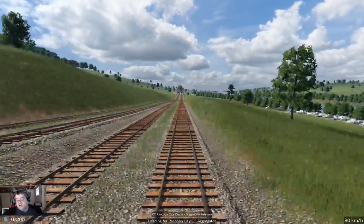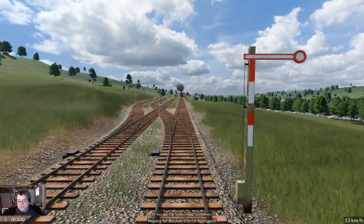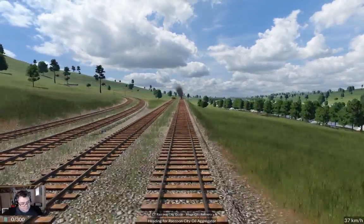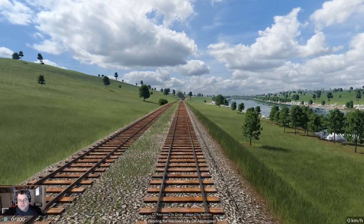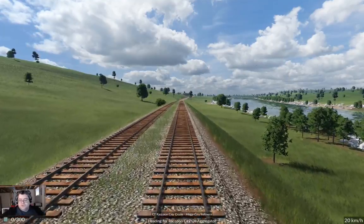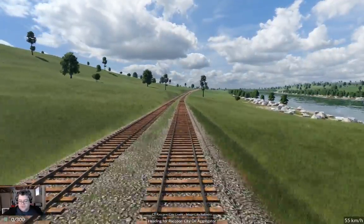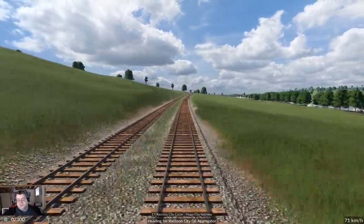I had forgotten to maximize the window, in case you're wondering — that's why the black bars just disappeared there. Anyway, the whole thing is working out quite well. We've got these long bits of track in between towns, so it doesn't feel like we're going between neighborhoods. It actually feels like we're going between towns.